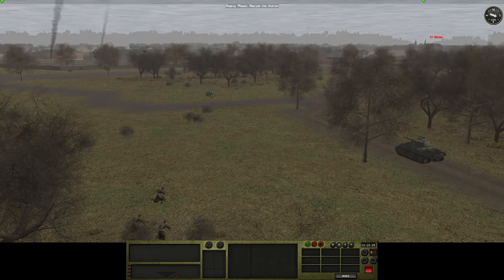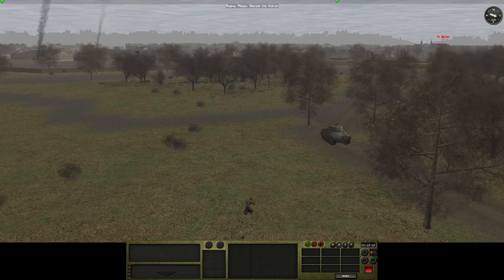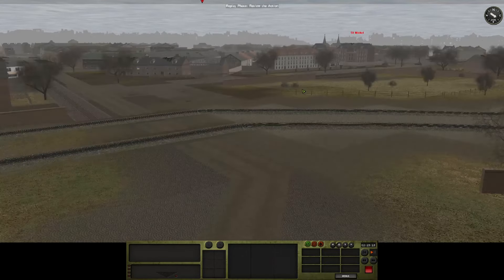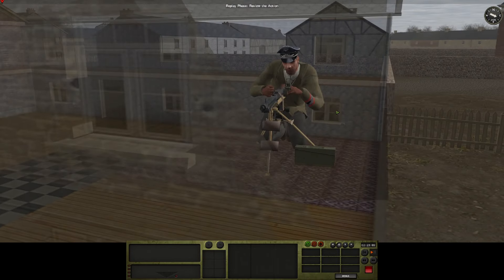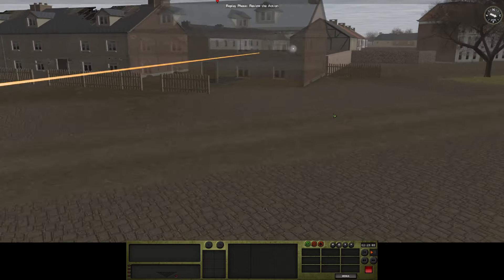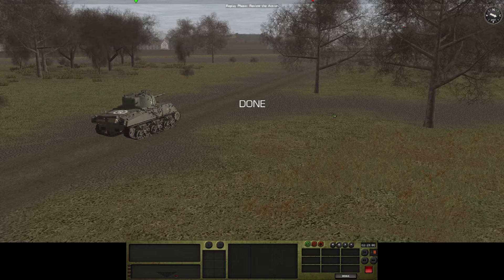Once we reach the outskirts I will move the pioneers that are mounted forward. I want to use them more than my regular infantry. We've already cleared them out. That's a heavy machine gun — the weird Luftwaffe crew. I know what to do there.